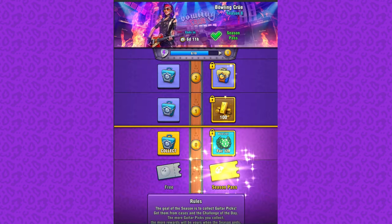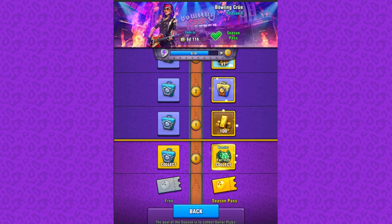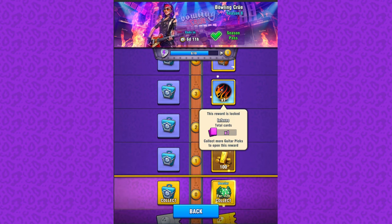Here are some special rewards of this season. On the third level we have cards of Inferno Ball — it's your chance to upgrade them. It's pretty unusual and we hadn't cards of a particular ball among season rewards before. Now ball upgrading is crucial and we will explain you a bit later why.